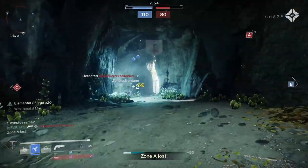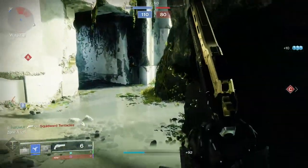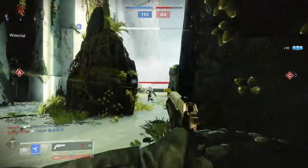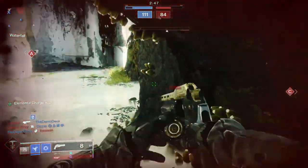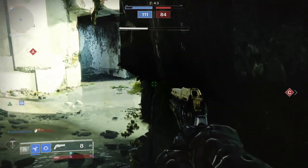For a very long time, 120 RPM hand cannons completely dominated the PvP meta of Destiny 2. With little effort, they could hit for big damage across the entire map, and weapons like True Prophecy, Steady Hand, and Igneous Hammer were running wild.